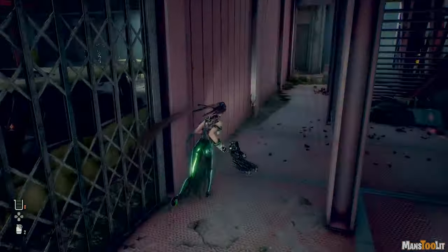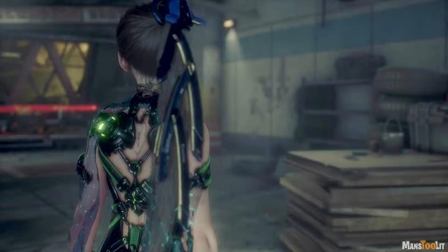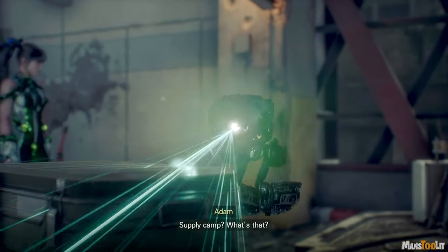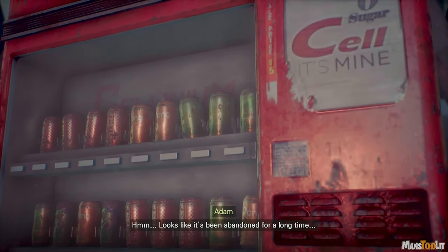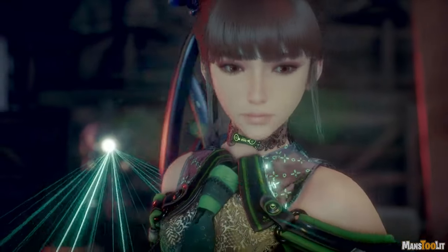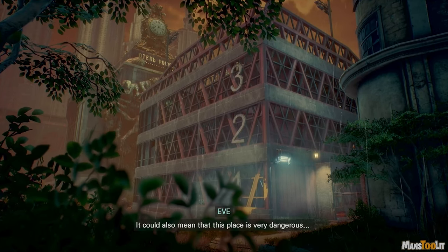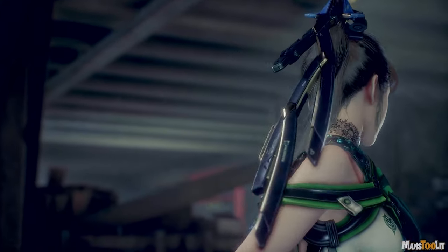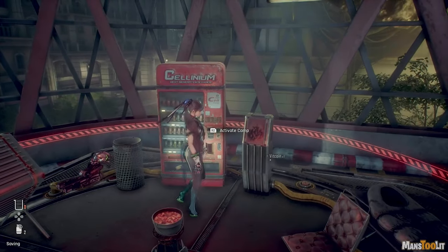Body cores increase HP. What's this — a supply camp in a place like this? It's a depot set up by the airborne squad who came here before. Looks like it's been abandoned for a long time. How come they set up a camp in a corner like this — bad guys? The supply camp also serves as an important base. It could also mean this place is very dangerous.